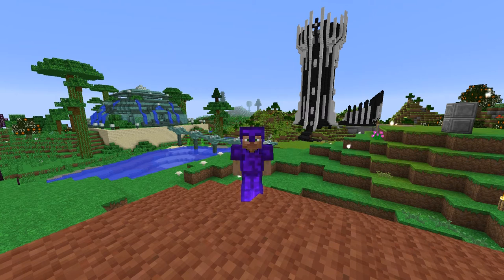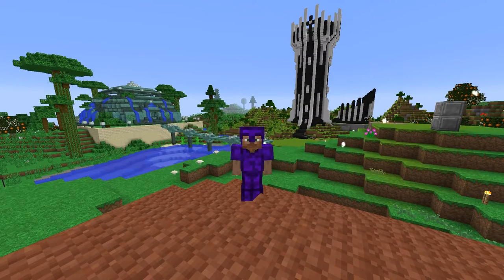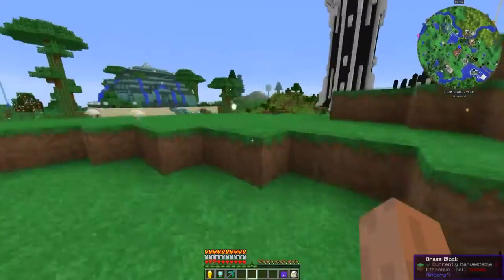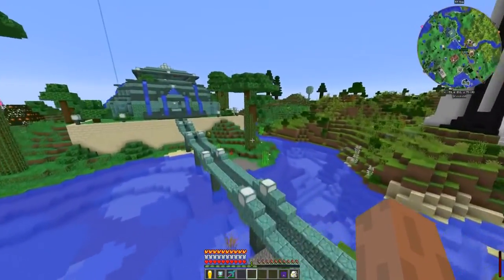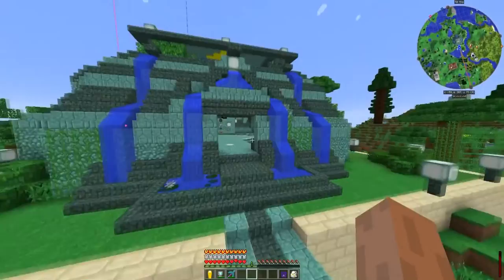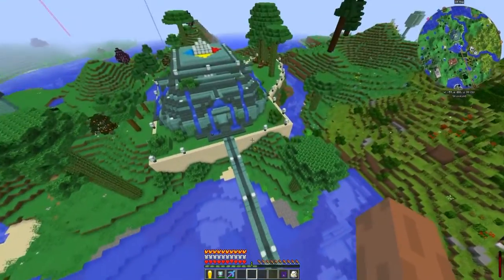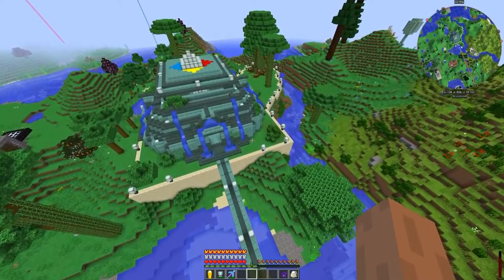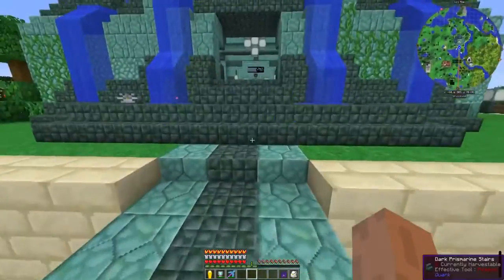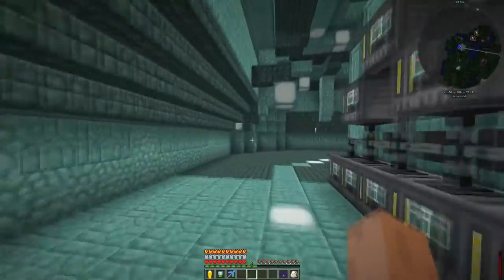Hello everybody, welcome to the FTOG server. Avant3, Toddy the Body here, and I've got something for you today. If you're watching the video, I've got something for you. I haven't tried it yet — I saw it in JEI. Thor made this monument shop where he's selling, giving away, or taking donations for Prismarine and all the other goodness that comes along with having a monument dungeon guardian killer. Let's just take a look.